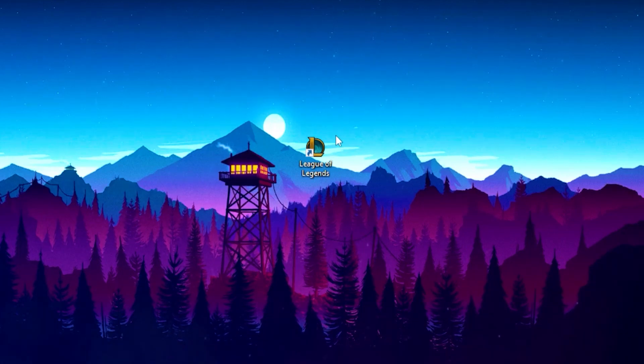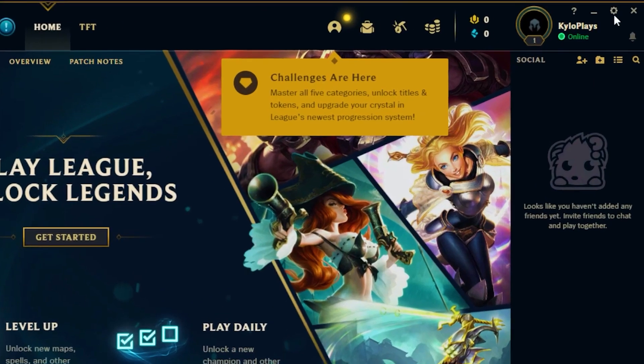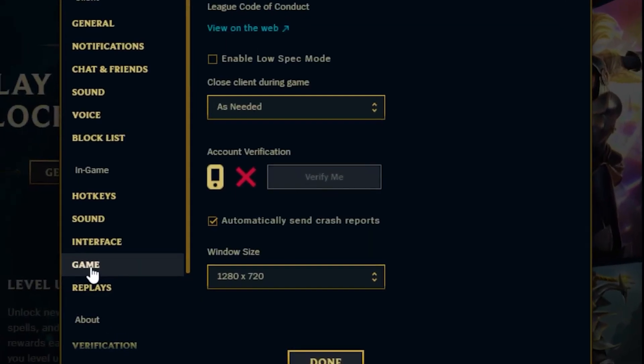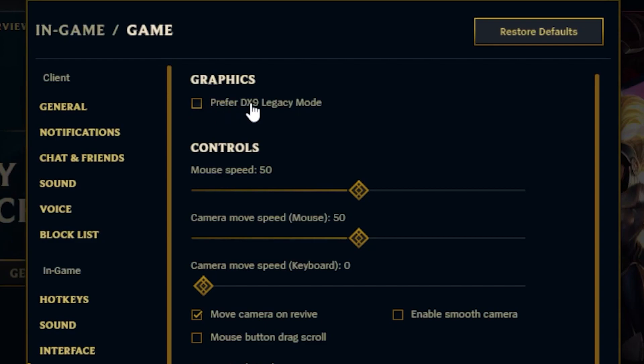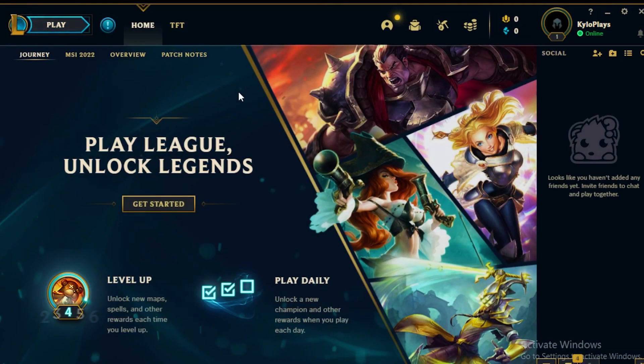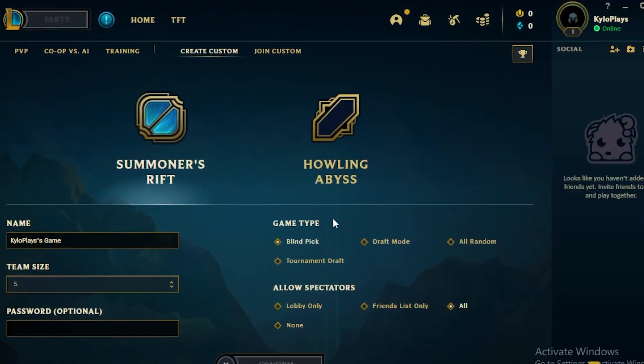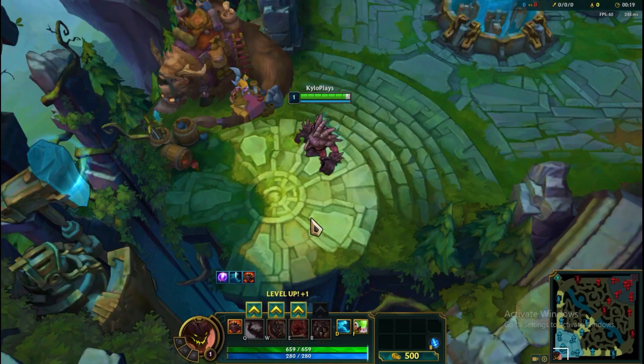Once you paste those three commands, go to File and click Save. Then open up League of Legends, head over to Settings, click on the Game tab, and check the box for Prefer DirectX 9 Legacy Mode. Once done, click Done. Then create a custom match so you can change the in-game settings.